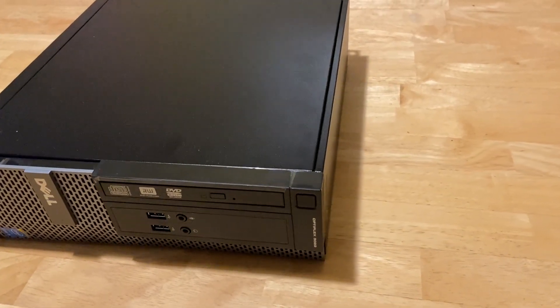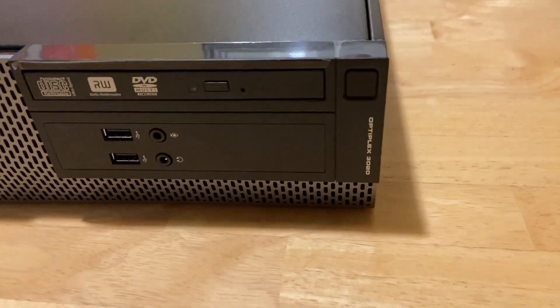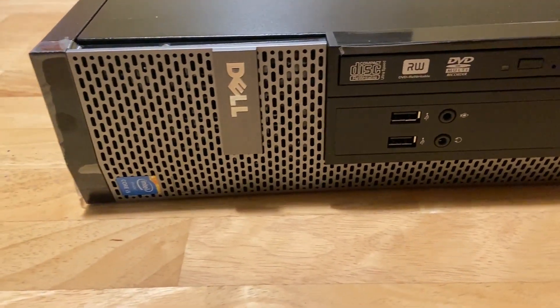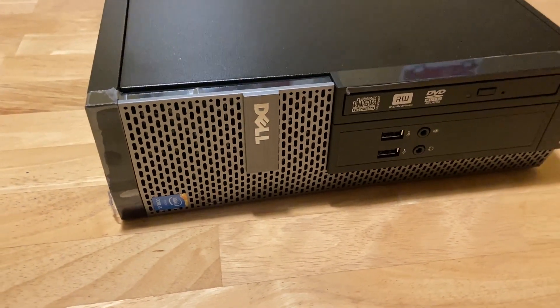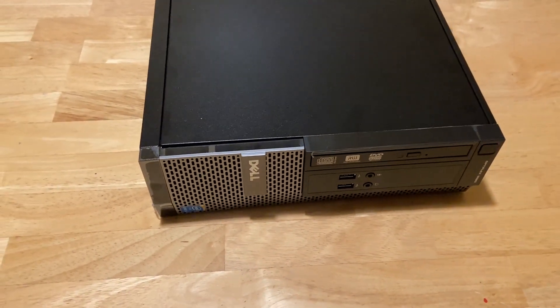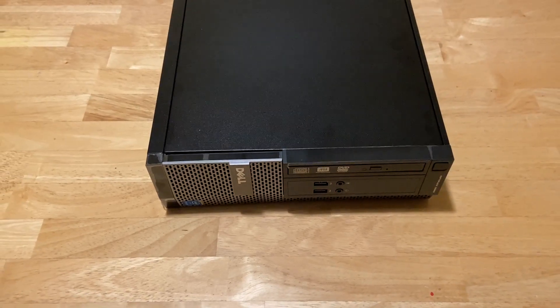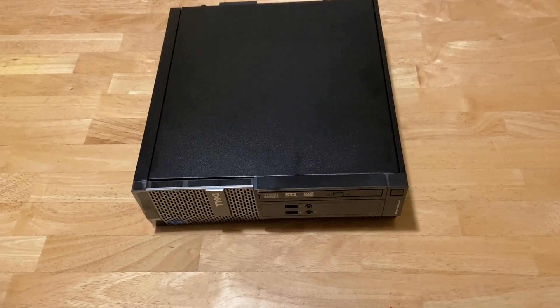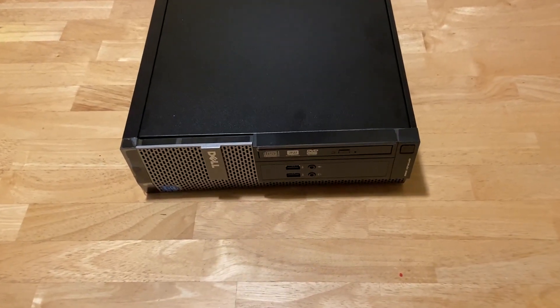I recently picked up this Optiplex 3020 for only $25 from Craigslist. I actually got two of them for $25 each. This one's got an i5-4590 and came with 4 gigs of RAM, no hard drive. In this video, I'm going to do some upgrades and see what kind of performance I can get using as little money as possible.